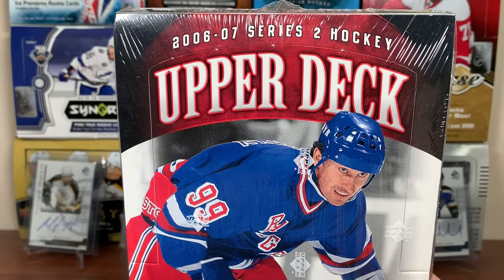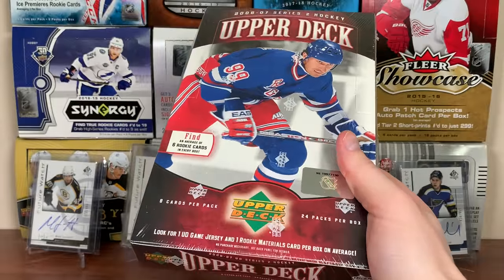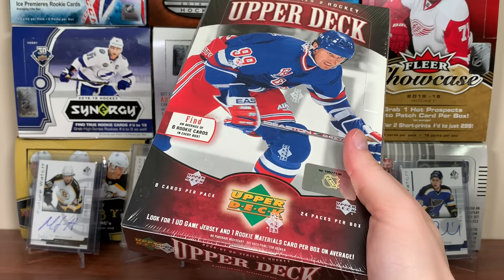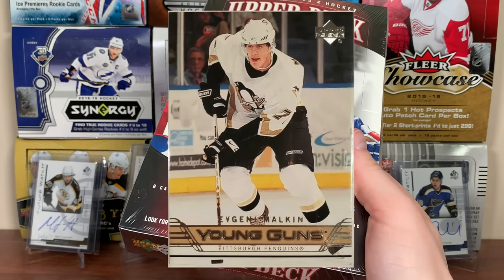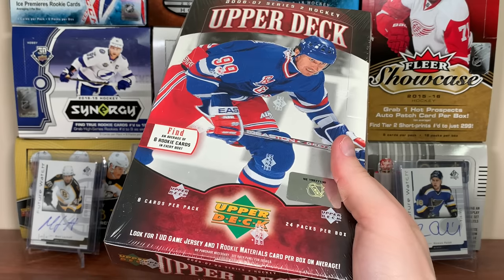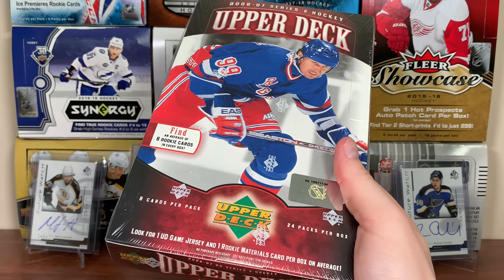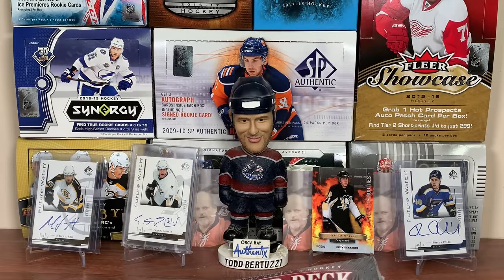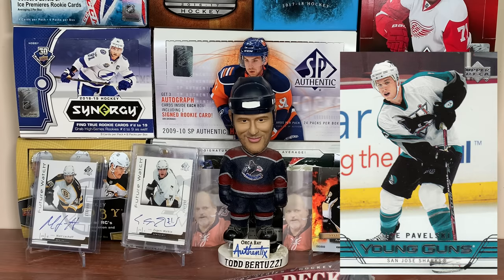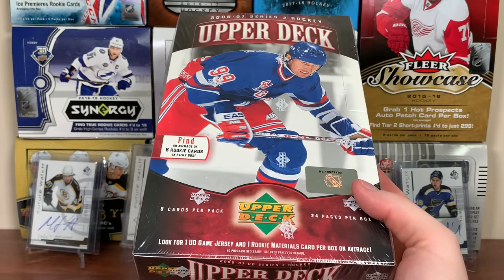06-07 Series 2 is not an easy box to find, but we got one here. We're hunting Geno - that is the main target. There's a 200-card base set, exclusives, high gloss - you should know the drill. There are 45 Young Guns, and Geno's the one we're looking for. There are two Malkins: a regular white uniform and a checklist dark uniform. We want the white uniform one, not the checklist. Other than Geno, there's Radulov, Pavelski, Edler, but it's Geno or bust.